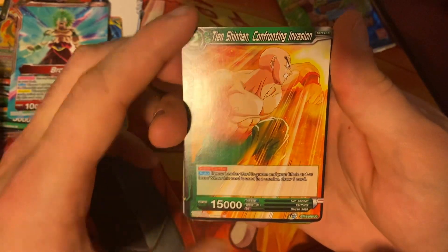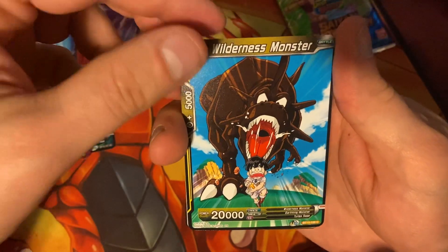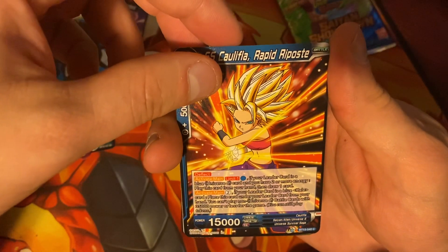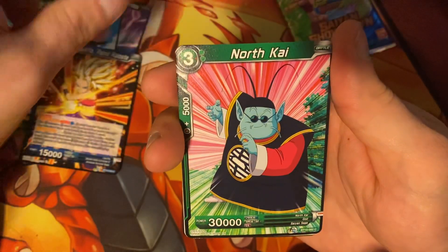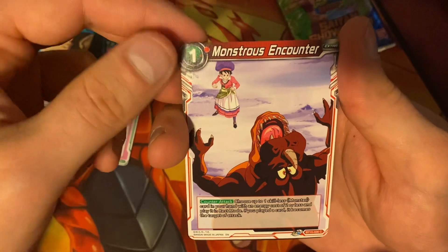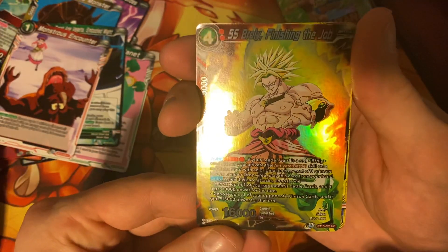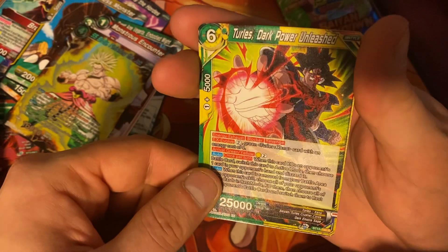You got Tien Shin Han Confronting Invasion. Toa Calling the Hordes. Wilderness Monster. Super Saiyan Kale for a Rapid Repose — I don't know how to pronounce that card. North Kai. King Kai's Planet. Another Grade Eight Vegeta Embodied Might. Monstrous Encounter. Super Saiyan Broly Finishing the Job — it's an uncommon. And the final one in this pack is Turtles Dark Power Unleash, and it's a rare.